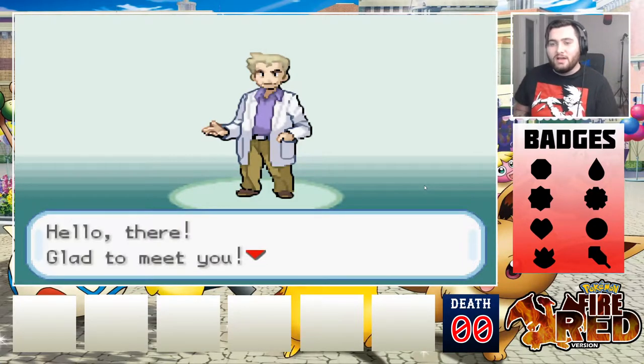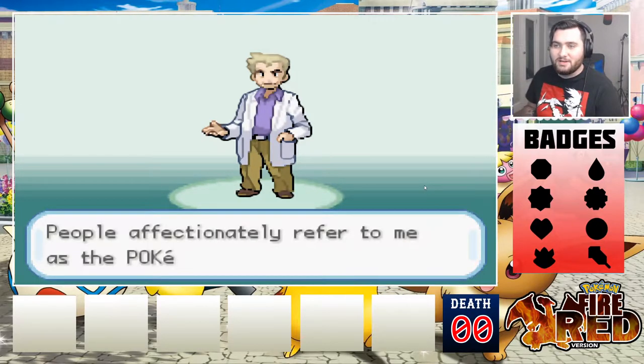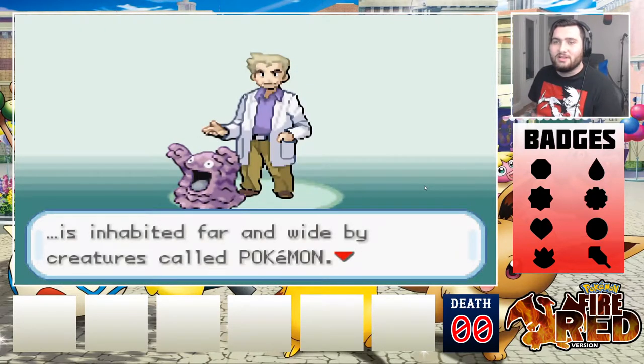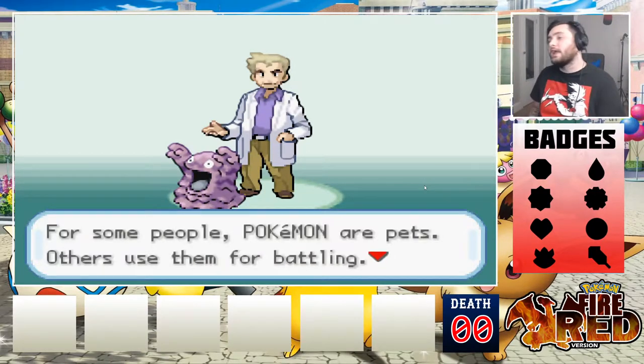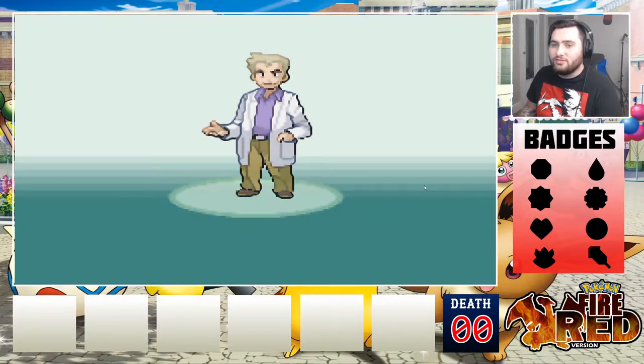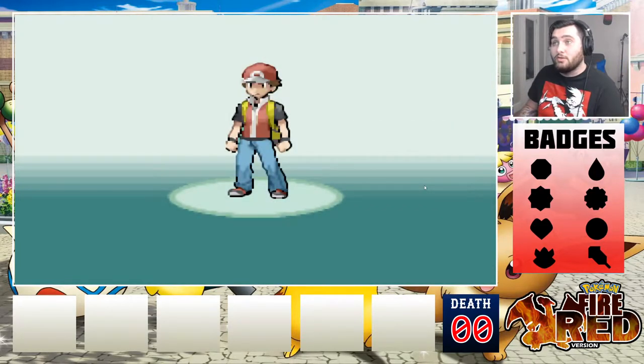Professor Oak: 'Hello there, glad to meet you, welcome to the world of Pokemon. My name is Oak, people affectionately refer to me as the Pokemon professor.' You can already tell it's a randomizer because there's a Muk — I think usually it's like an Eevee. I haven't played this game in so long. I'm just gonna skip through a lot of this since it's just a standard Pokemon opening.